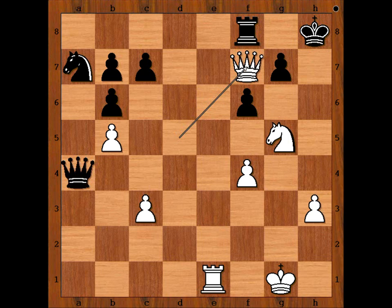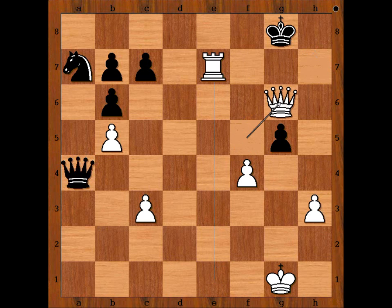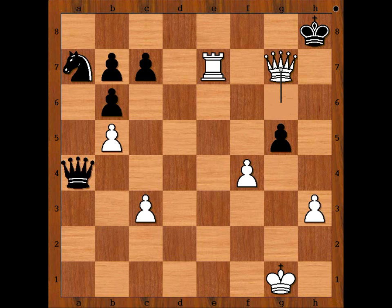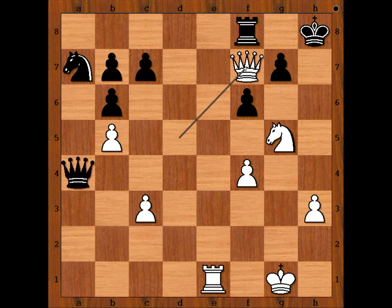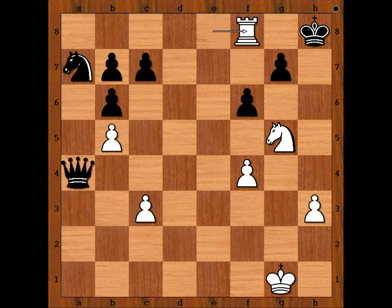Maria Muzichuk reminds me of Paul Morphy. One line goes like this: pawn takes knight, queen takes rook check, king to h7, queen to f5 check, g6, rook to e7, king to g8, queen takes on g6 check, king to h8, queen to g7 checkmate. King to f8 — what else? If rook takes queen, then there is a problem on the back rank — check, and after rook to f8, rook takes rook, checkmate. What a game!